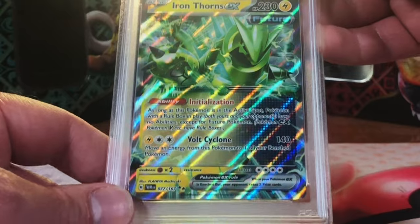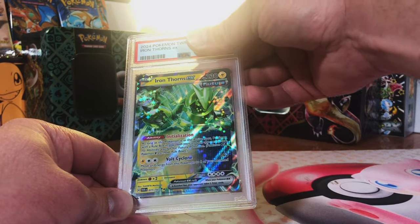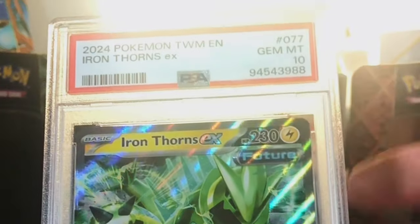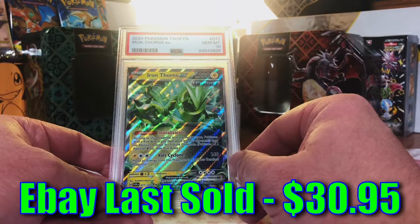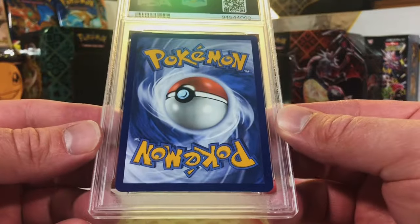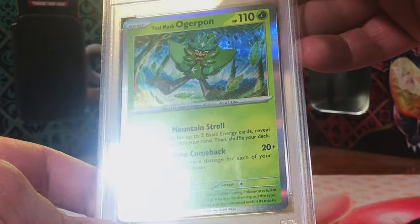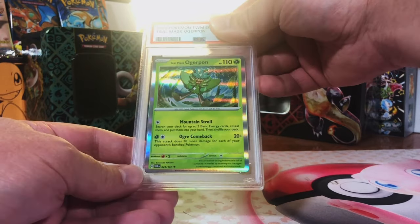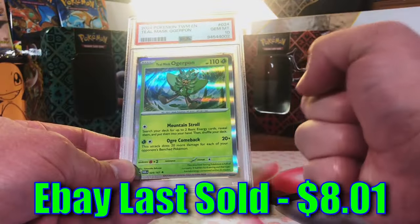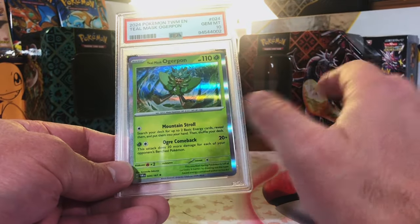Iron Thorns EX - love Iron Thorns, it's a Metal Tyranitar. I think this is a 9. Gem Mint 10! I am good with that - let's end it on a final Gem Mint 10. Teal Mask Ogerpon Regular Holo - what a way to end it. This is a 10, come on. Gem Mint 10! We ended on two Gem Mint 10s - incredible. The most Gem Mint 10s we've ever gotten on this channel.